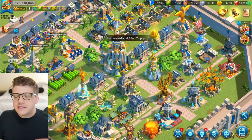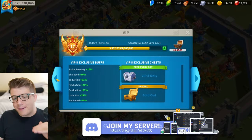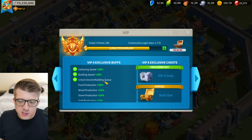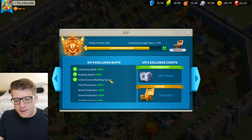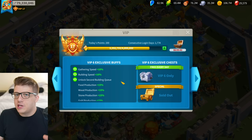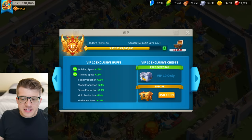If you're in the early game, a lot of players know that VIP 6 is the first benchmark you should absolutely be gunning for, because that gets you the second building queue permanently, which effectively doubles your building speed. You should be able to reach this within the first week or two. VIP shouldn't take more than a month if you're playing every day. The next milestone to talk about is VIP 10.